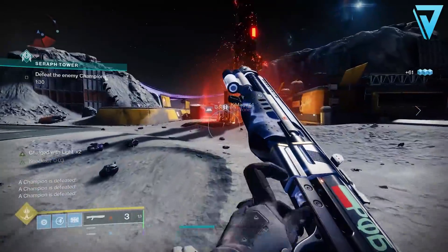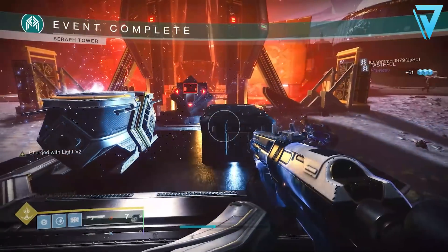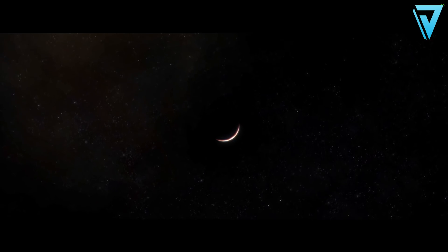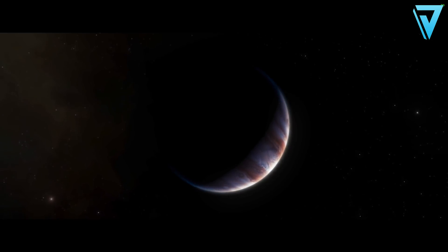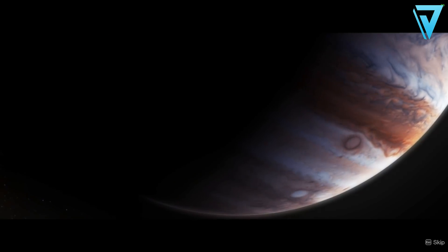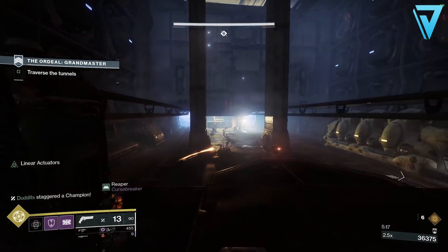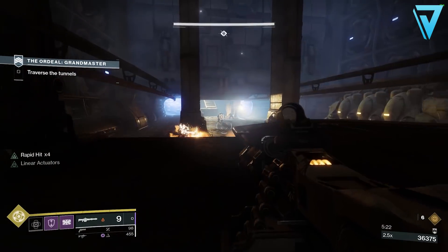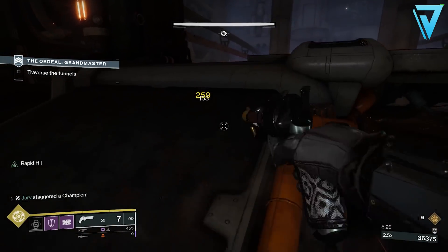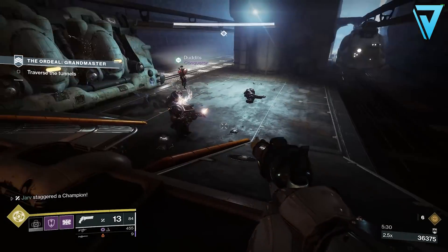Once players reach the new soft cap of 1000, the only way to increase your level further is by earning powerful and pinnacle rewards. Bungie introduced new ways to earn pinnacle rewards last season and will likely add more this season. Sources added mid-Season 10 include crucible, strikes, and gambit, on top of original sources like nightfalls, raids, iron banner, and trials of Osiris.